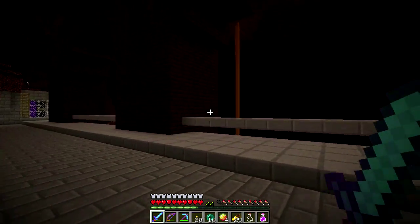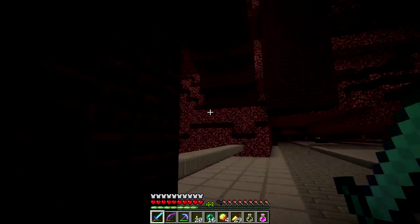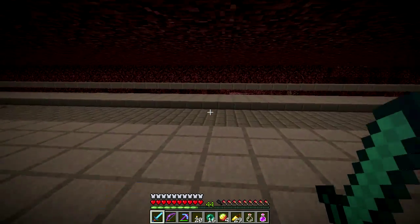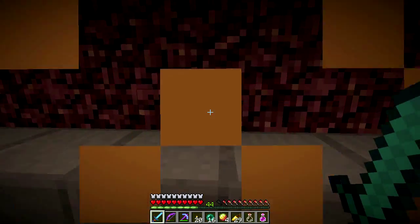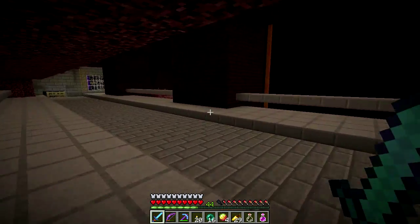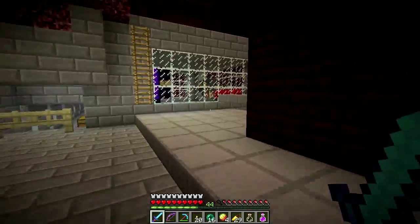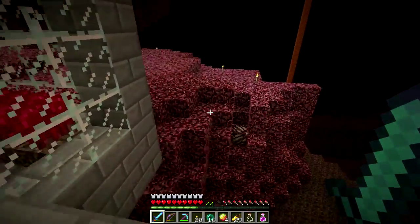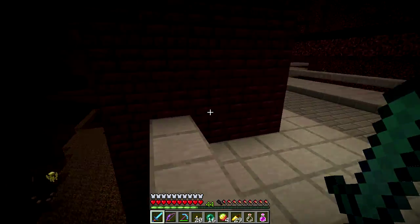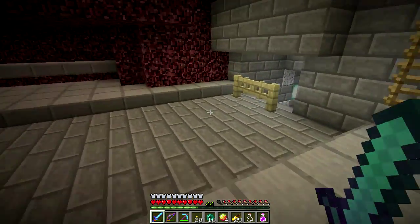In the nether fortress, I did slab out a lot of this — went through and just put nether brick slabs everywhere to try and concentrate the spawning down into the fortress itself. The fortress continues down there and up there too. I'm not sure whether I should just slab that section or tear it down.